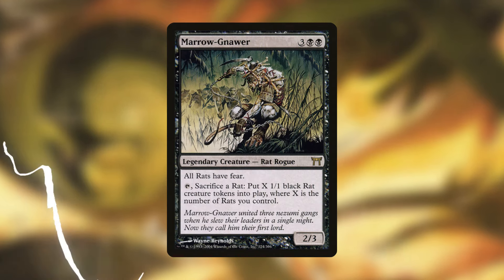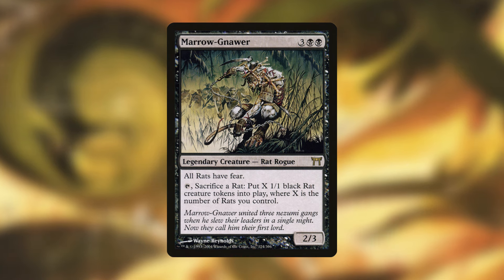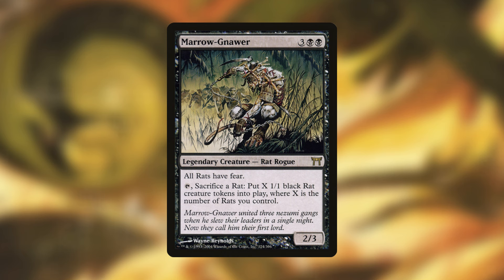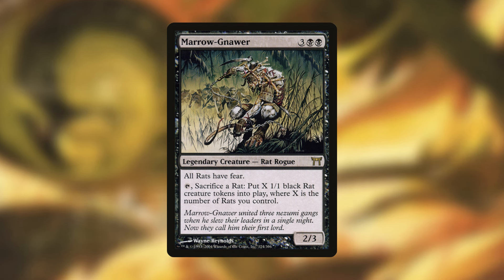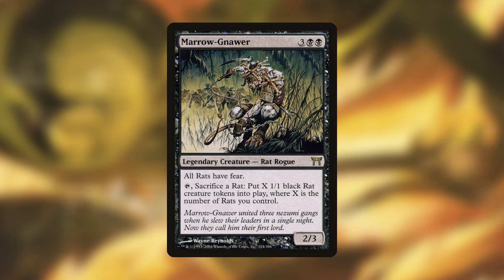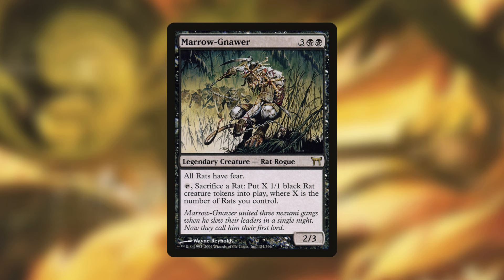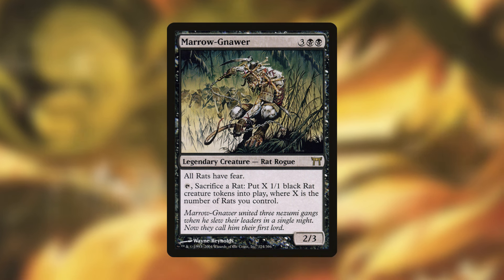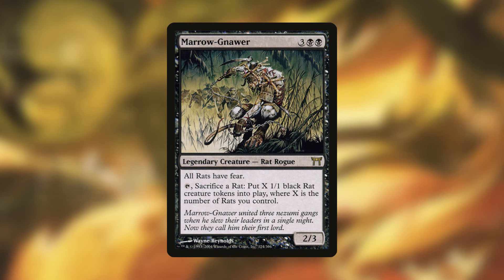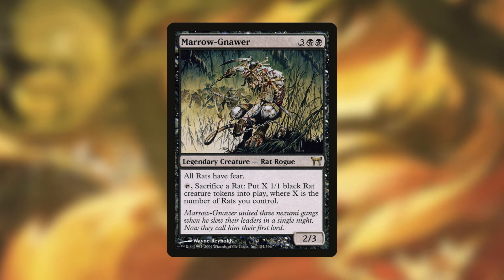Another win con is Marrow-Gnawer. This gives all your rats fear, so they can only be blocked by artifact creatures or black creatures. If your opponents don't have those, they can't block any of your rats. Also, in a way it acts like a Craterhoof — you can tap it, sacrifice a rat, and put X 1/1 black rat creature tokens into play where X is the number of rats you control. If you give your rats haste you can sacrifice a rat, make a huge rat army, trigger your commander even more, and stack a lot of counters on a snail.